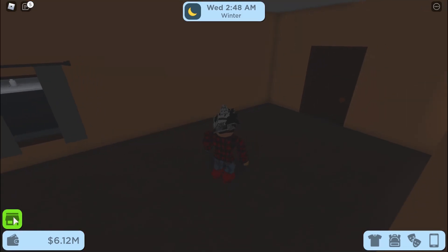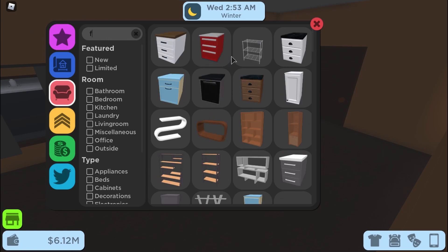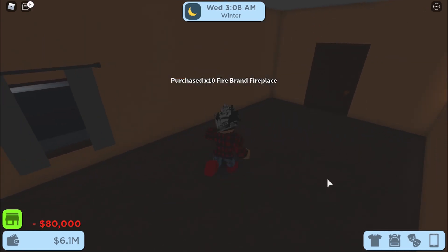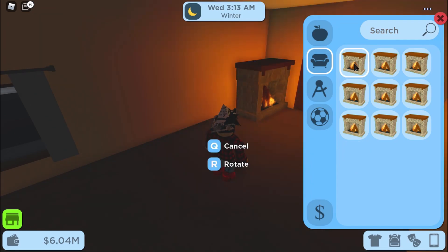Next you're gonna want to go inside, go to Furniture in the shop, and then you're gonna have to buy a fireplace — this one specifically, the one for eight thousand. It doesn't matter how many you buy; if you only have eight thousand you could get one, but if you have a lot of money like me, I'm just gonna buy ten.